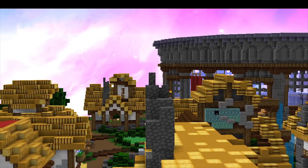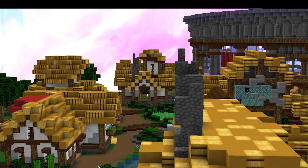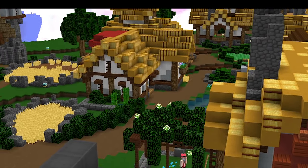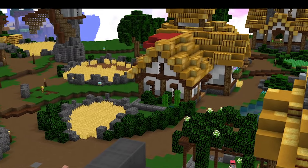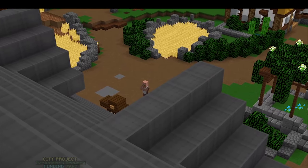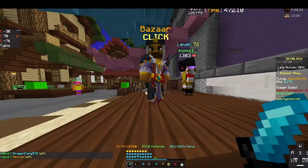First, you need to unlock Ender Pearl level 8 collection. You can find this in the combat collections. Then you'll have to have the Bazaar unlocked — in order to do that you'll need Foraging 7 skill, Mining 7 skill, and Farming 7 skill. Once you have the Bazaar unlocked, go to the Bazaar.